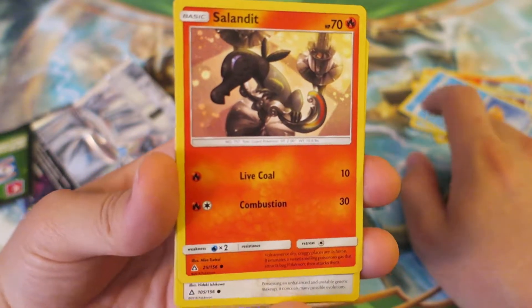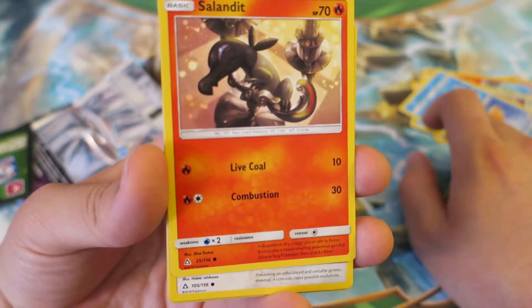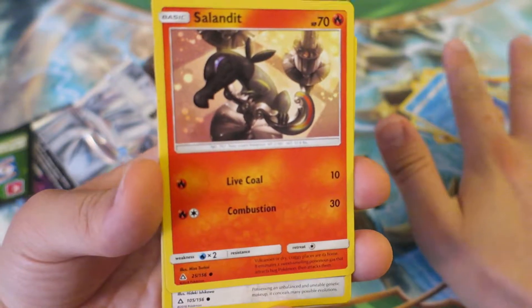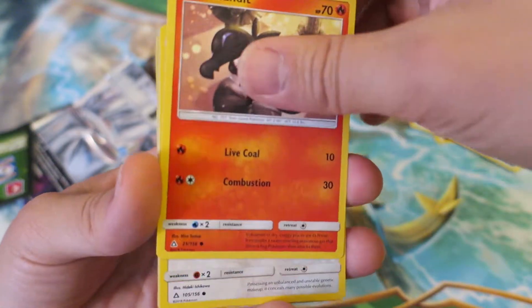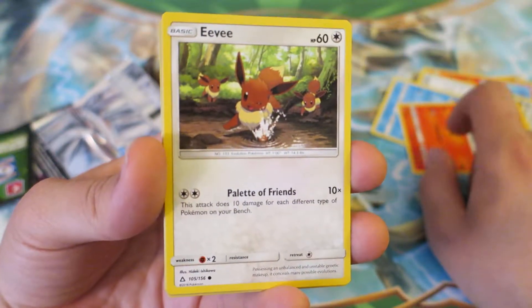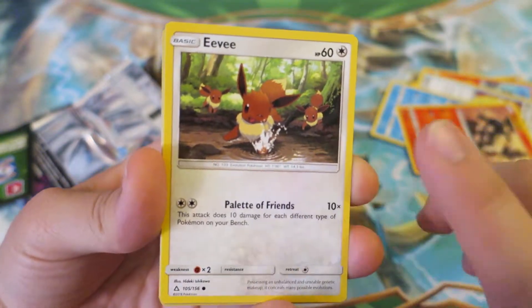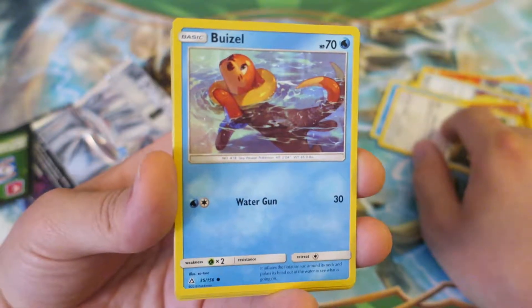We follow things up with one of my favorite fire-type Pokémon, Salandite — I think he's from Gen 7, I can't remember — just a really, really cool guy. I experimented a little bit with his Stage 1 Pokémon, Salazzle, and he actually has a really good GX. Salazzle has a great GX card as well. We follow things up with one of my favorite Eevee cards. I just love the artwork of this Eevee — I really, really like this one.